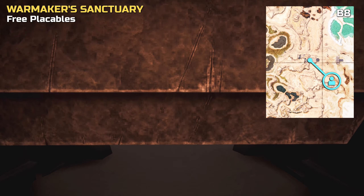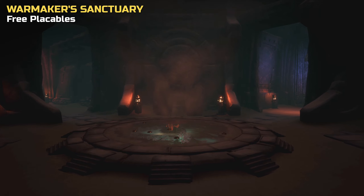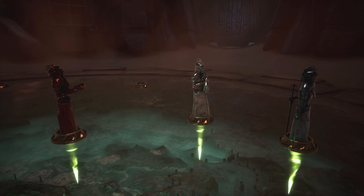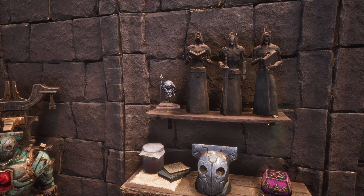Our last tip revolves around the Warmaker Sanctuary. This one is for all of you who love to decorate their bases and collect as many placeables as possible. If you have been to the dungeon, you already know that in order to proceed further, you have to collect three statuettes from the bosses situated around the map room in the inner sanctum. But instead of solving the puzzle by placing the statuettes, you can simply keep them in your inventory and leave the dungeon — leaving you with three pretty cool placeables for your base.